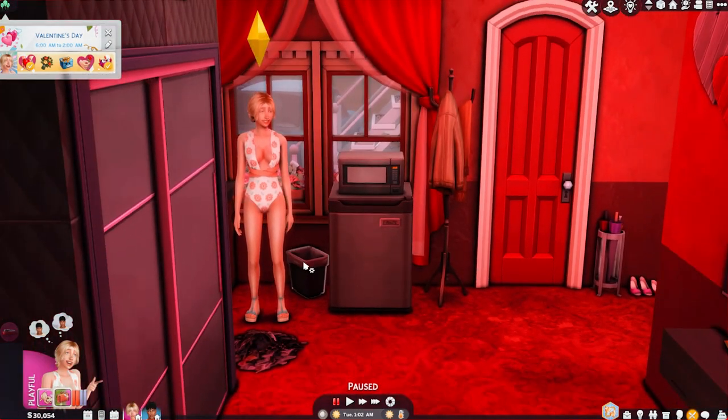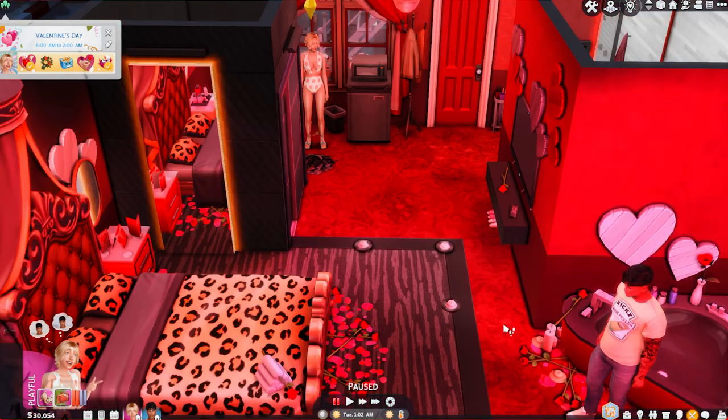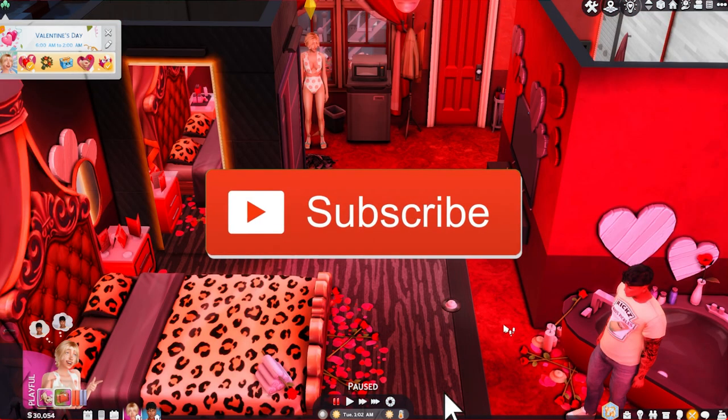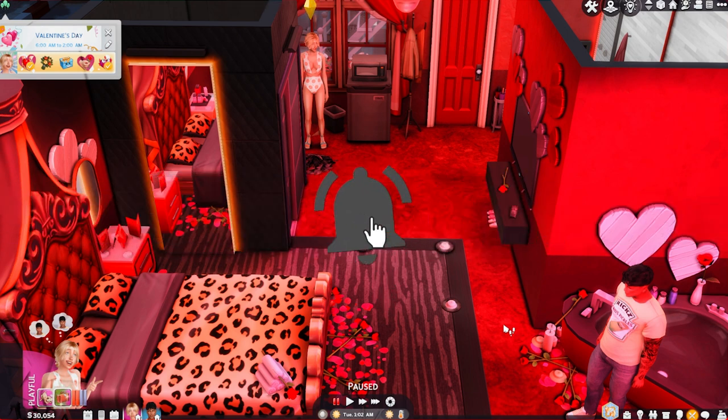I hope you guys enjoyed this video. Check out the Woohoo Hotel by RG Tech — his builds are the bomb. All information is gonna be in the link in the description box: RG Tech's info and all the mods I talked about in this video. You don't need mods to play his builds — they're CC free and available on the gallery. If you enjoyed, feel free to show some love downstairs by liking, commenting, and subscribing to JNG because we have a lot of fun on this channel. Peace and love y'all.